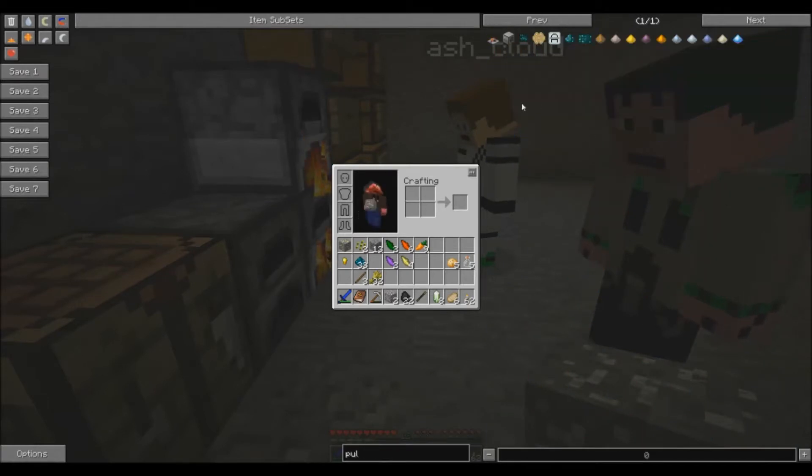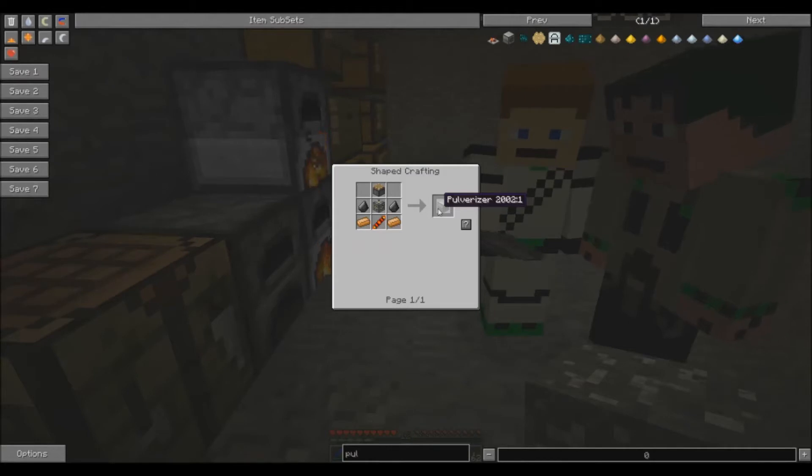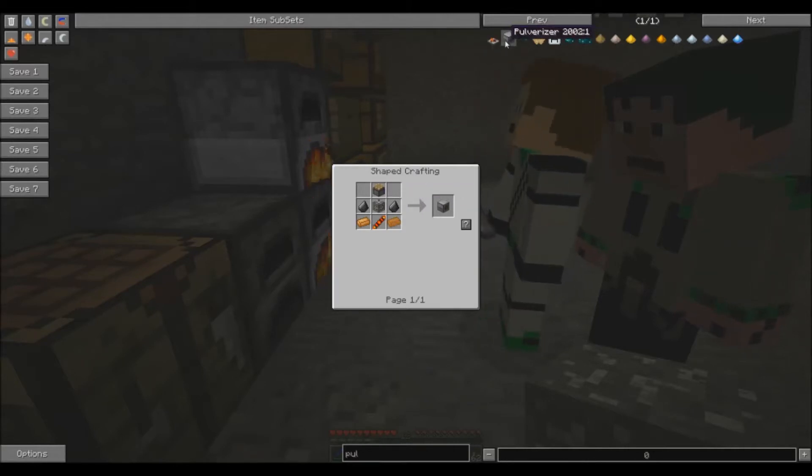Electric circuits, rubber... Have we got any rubber trees about? What are you looking at — compressor? No, I'm looking at the pulverizer. P-U-L-V-E-R-I-Z-E-R. Pulverizer. So it needs a... it looks like a standard machine block with kind of a dark bit in the middle.